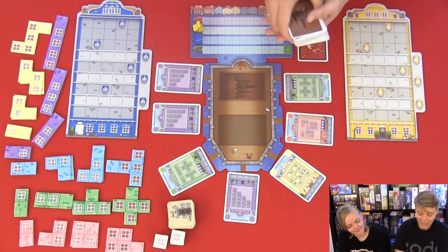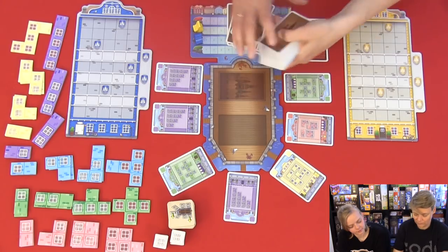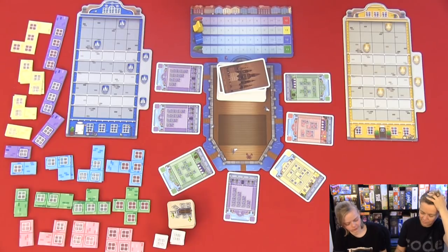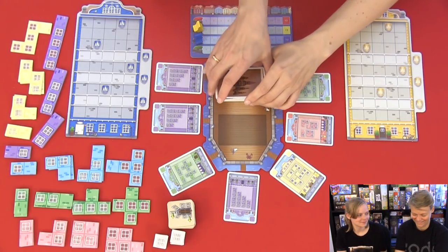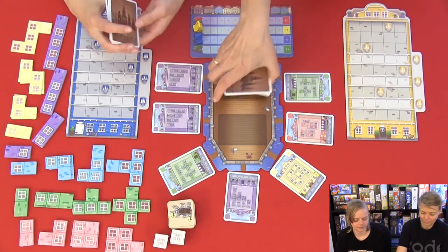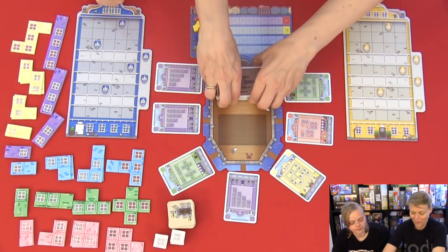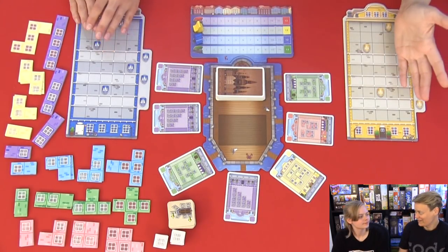In a two-player game you will take nine cards and then shuffle the Mermaid into those cards. So when we meet the Mermaid or someone reaches 12 points, the game will end. Now we are ready to play.